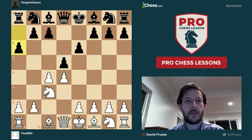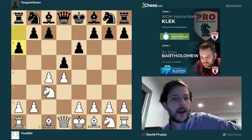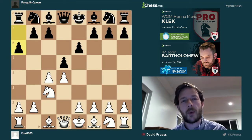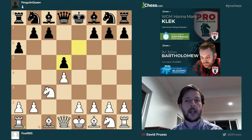Hi everybody. International Master David Proust here with this week's Pro Chess Lesson. Today we are taking our lesson from a very excellent teacher, Mr. John Bartholomew, Fins 0905, who scored 6.5 out of 7 this week in the Battle Royale, helping to power his Minnesota Blizzard to a very nice second place finish. But in Pro Chess Lessons we don't really care about points and standings — we just care about learning something. So let's forget about his achievements and just enjoy this particular lesson.